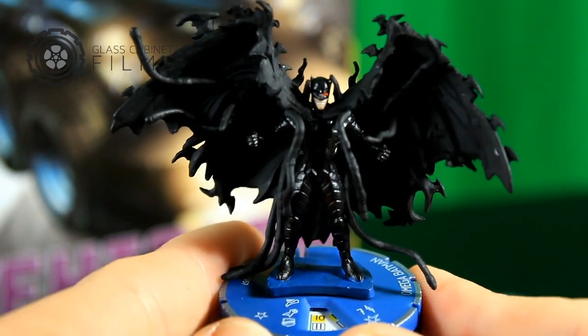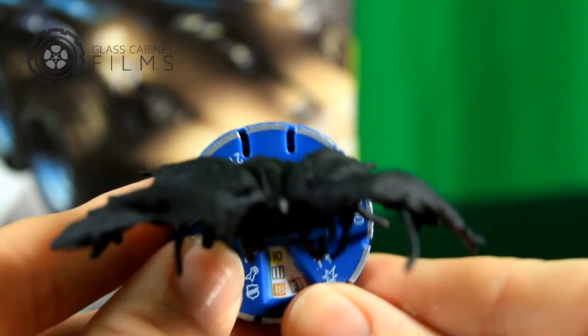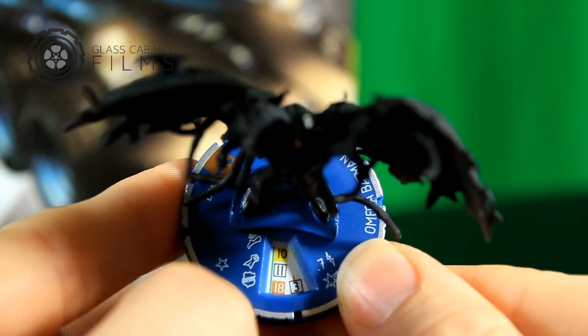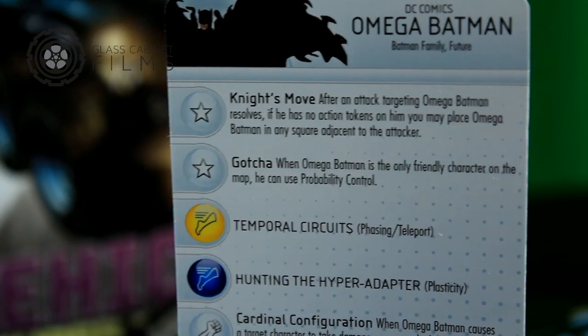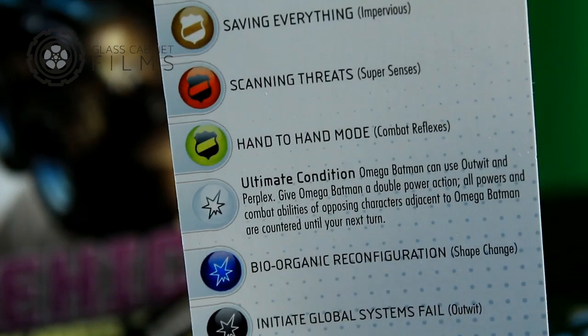Oh I see something — oh it's my chase! I think it's the Omega Batman. Oh that is cool, that is wicked cool. So this is the Omega Batman, this is one of the chase figures. He is number 57. He's got no TA. He's 218 points. Got phase-in special power for attack and special for damage. And 18 range, impervious, 7 range, and he's got a trait. I'm not gonna read it all out but I'll let you see the card so you can read it and see all the powers he has. And that's Omega Batman.